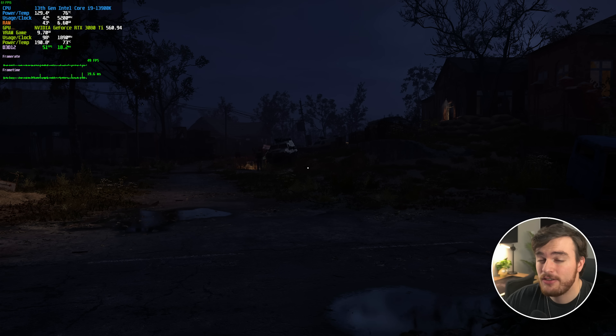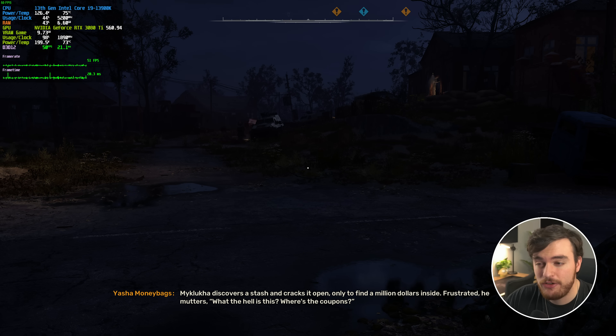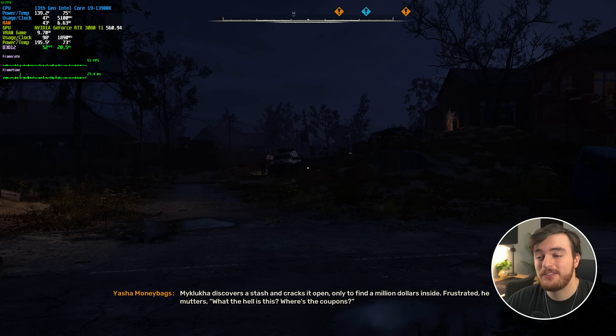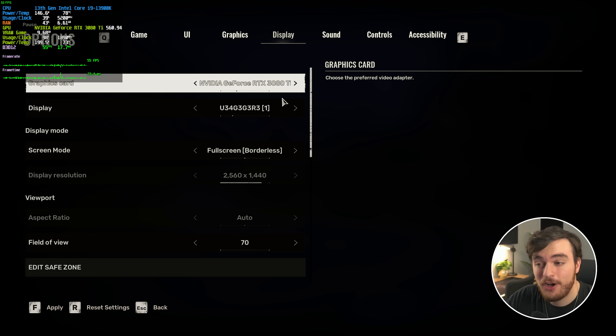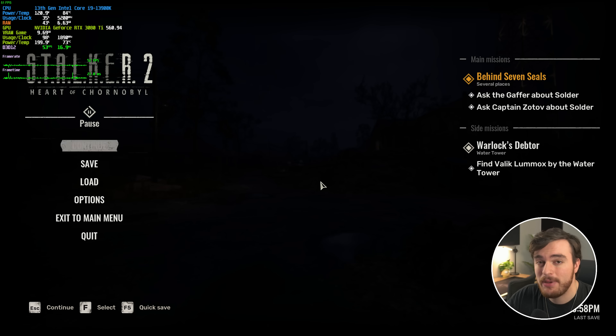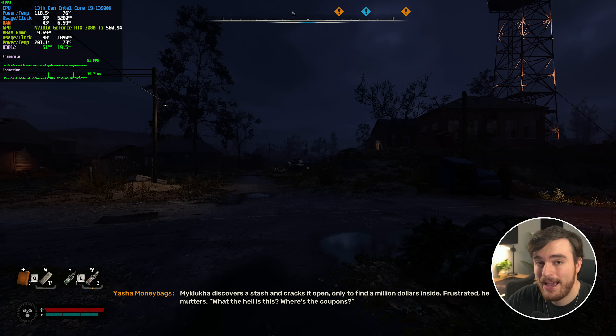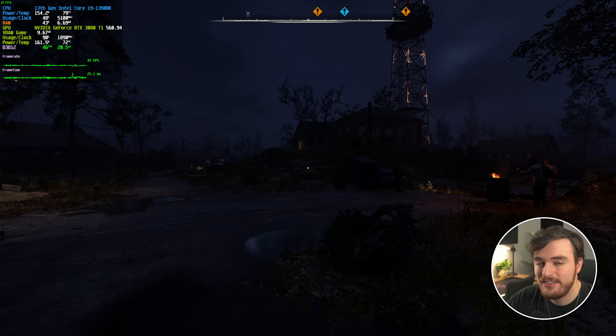For epic settings, I'd recommend at least a 4070 or the AMD equivalent. For high, a 3060 Ti somewhere around there. For low, probably a 4050 or 3060 at minimum — again, that's 1080p, just to get a playable maybe 60 FPS. As this game is really chugging for me, I think it's probably got to do with all of the background processes I have open. If you're like me, restart your PC so it's clean before you play the game, and you should have a slightly better experience closing everything in the background.